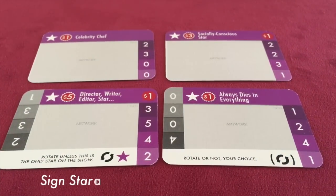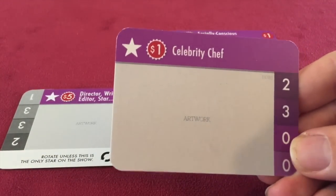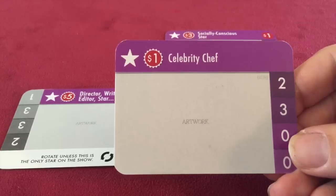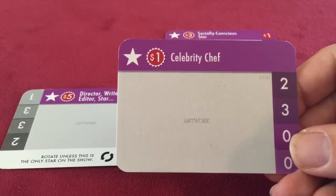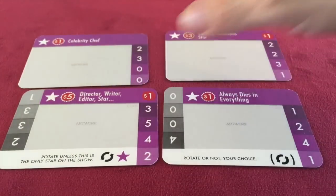Let's talk about the sign star action. On your turn, instead of developing a show, you can sign a star. In a four-player game there are always five stars to choose from. The celebrity chef has a one dollar signing cost, so in order to get the celebrity chef in your green room you have to spend one dollar. Any star, as soon as you sign them, goes into your green room — they don't go onto one of your shows right away. They have to sit around for a little bit. It's contractual requirements.